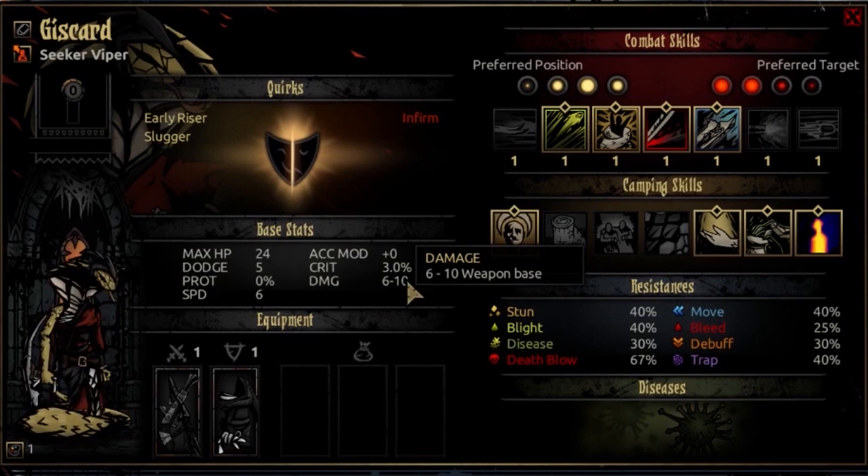The damage is an interesting one. It starts at 6–10 at Base Resolve and progresses to 10–16 at Final Resolve. It's basically the Highwayman's damage stats but with 1 added to the minimum damage at each level — Highwayman gets 5–10 at first and 9–16 at Final, while the Viper gets 6–10 and 10–16. I consider it good damage, potentially top-end depending on how you outfit her with trinkets or use her skills.